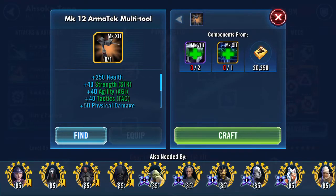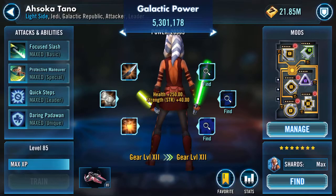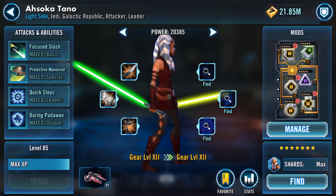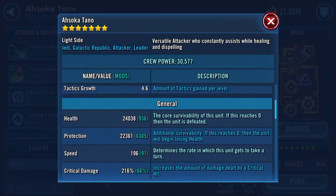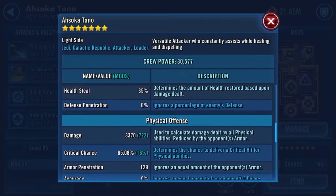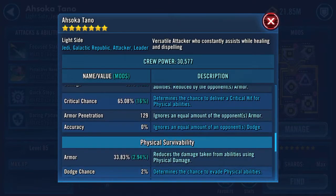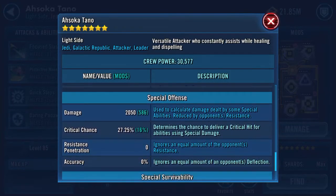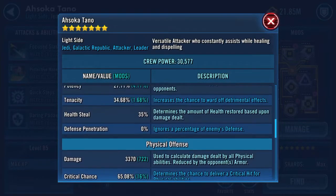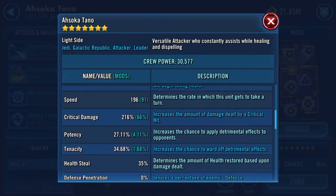So let's go in and craft and equip. That adds 600 to the galactic power. Her stats quickly first — scrolling through: 722 on the damage, that's increased a little bit. Armor pen still 129. I'm not really seeing much change in there, although potency will have increased.